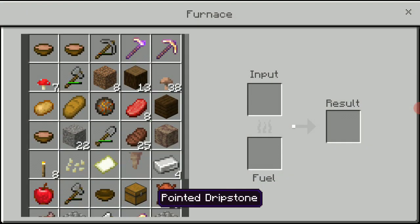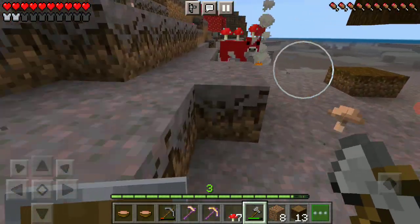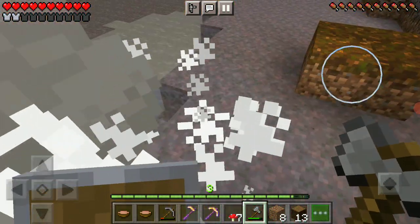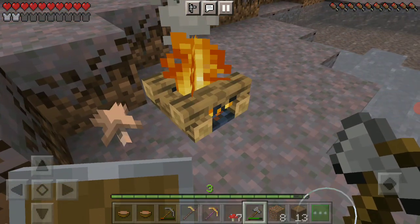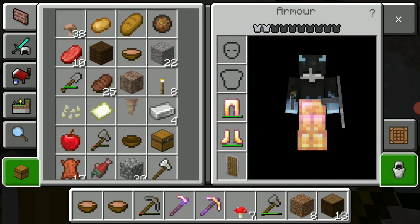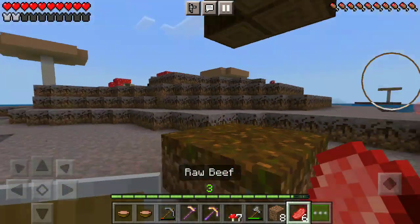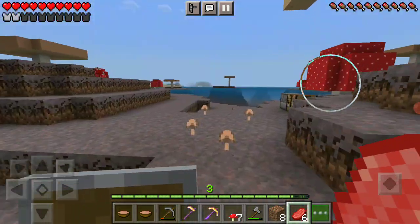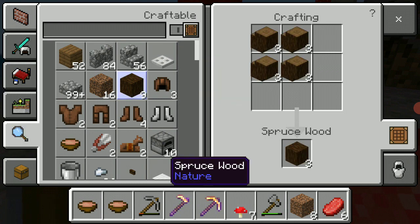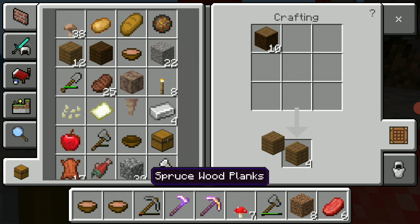Why do I have a stone block? I swear I can already make a pair of leather armor. I should make some. First I'll just do that, then I'll make all this wood into planks. I forgot this is spruce wood — it's different.